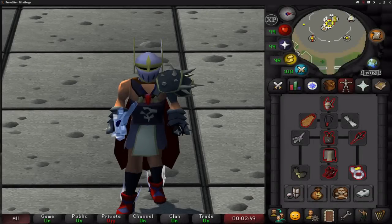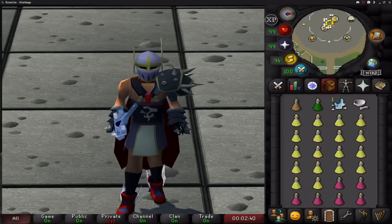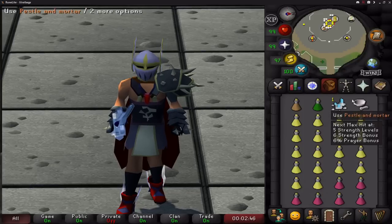This is a complete guide, everything you're going to need to know for Duke Sucellus to be able to do 5-10 kills per trip. All you're going to need is your best melee gear with the Arclight, a stamina potion, a pestle and mortar, some icy basalt or the ring of shadows if you have the teleport straight to the boss, some brews and some restores.